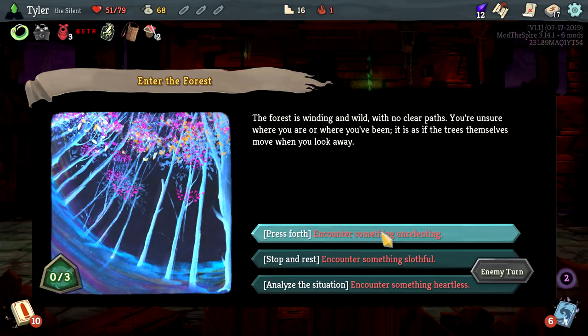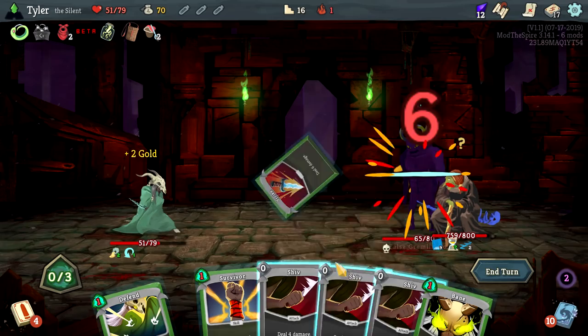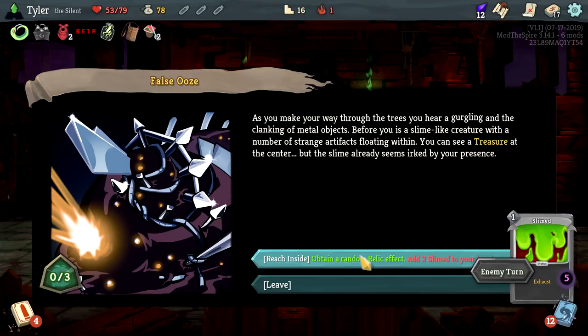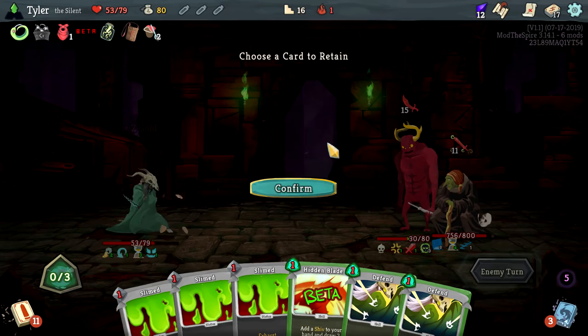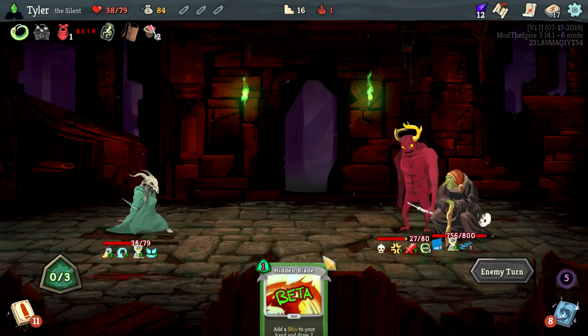Unrelenting push forward — there's now a big old gremlin nob chilling here, which you don't necessarily love to see, but we'll make it work. Retain Bane because I feel like we have a decent chance of getting some poison. Obtain a random relic effect — absolutely, give me the random relic effect. Grab the relic: Mercury Hourglass. Okay, three damage to each of them — not amazing, but good enough. Seven damage to each of them, you're gonna take some damage.